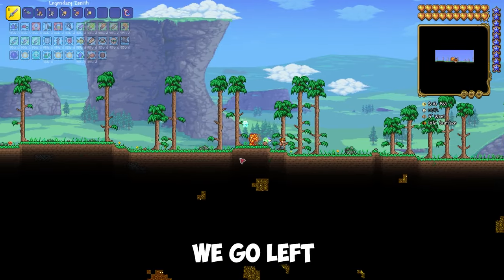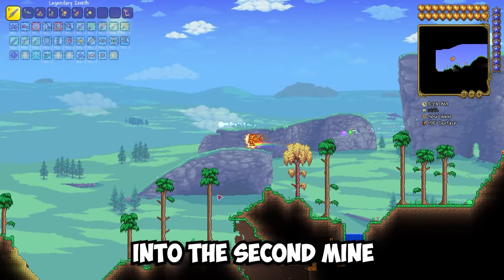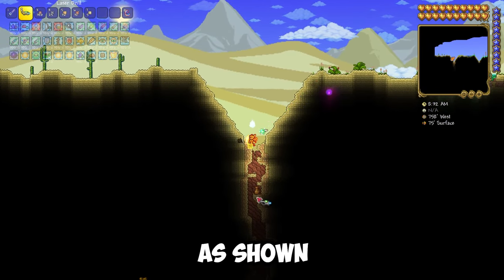Enter this world. After appearing, we go left to the desert. There we jump into the second mine — first, second, this way. We go down a little bit lower, as shown in the video.